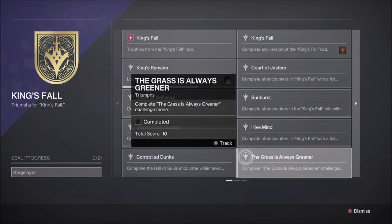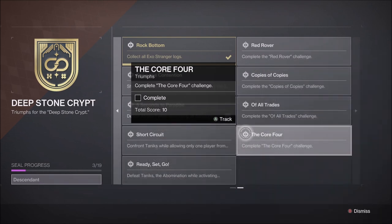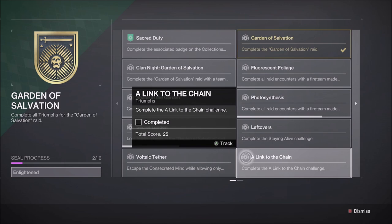The King's Fall Raid Challenge this week is the first encounter, Totems, called The Grass Is Always Greener — players cannot take the same brand type twice in a row. The Vault of Glass Challenge is the second encounter, Oracles, called The Only Oracle For You — players cannot destroy the same oracle more than once. The Deep Stone Crypt Challenge is the fourth encounter, Taniks, called The Core Four — Guardians must dunk all four cores before each DPS phase. The Garden of Salvation Challenge is the second encounter, Spire Defense, called A Link to the Chain.